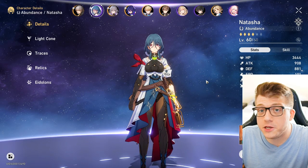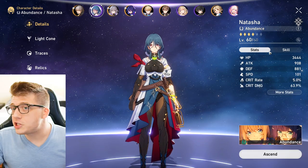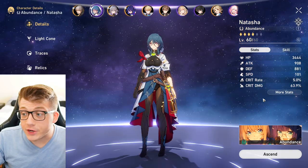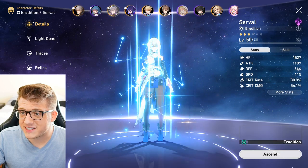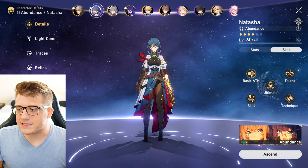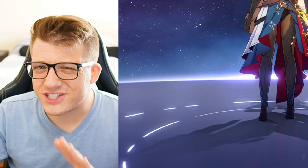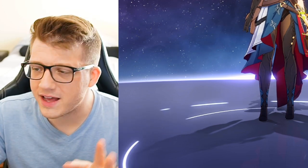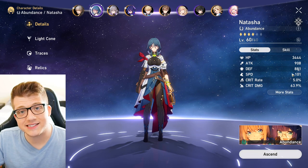Now that you've summoned some characters, let's talk about how to boost their stats. Every character has the same six stat categories and five different skills: basic attack, skill, ultimate ability, talent, and technique. There's also a bunch of sub-stats and resistances that are more advanced. There are a couple of guaranteed ways to increase these stat numbers.